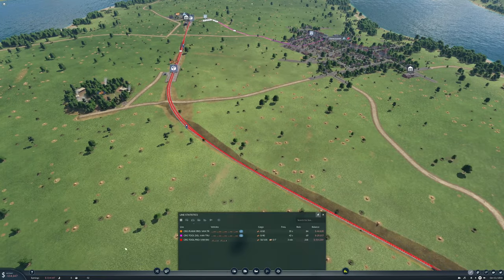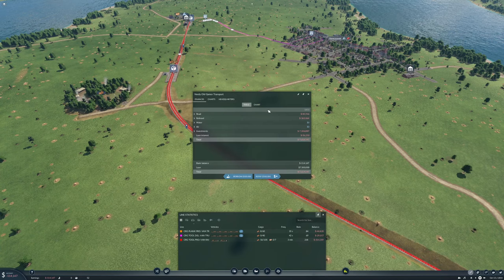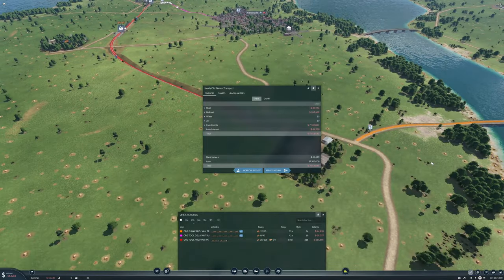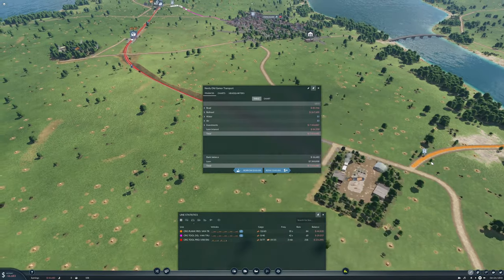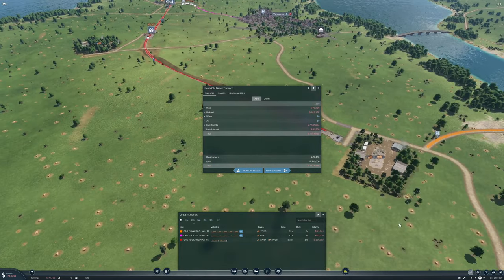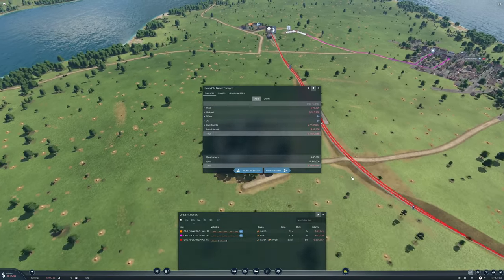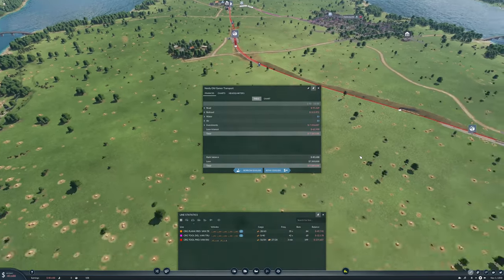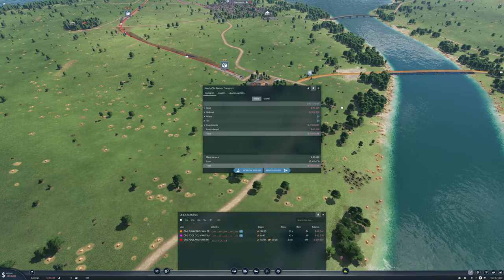Let's bring up the money and see if we start making money. I'll let the game run for a bit. When I do let the game run for a bit, I'll pause the date speed so that we don't come back 25 years later and find out we're in the future. Hopefully it'll make money — that's the plan.